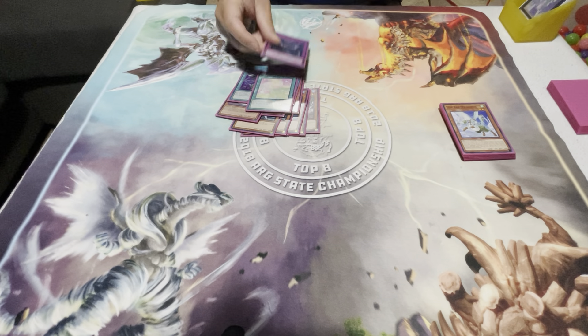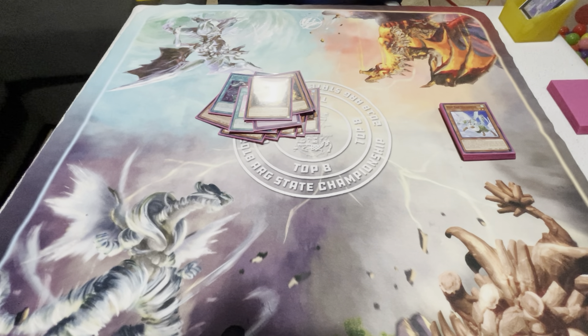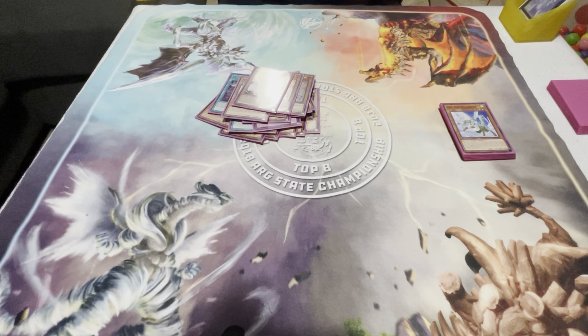For hand traps, I'm going with three Impermanence, three Droll & Lock — Droll & Lock is the best hand trap currently in the format — three Veiler, and three Ash Blossom. Ash bounces in and out of this deck profile quite a bit, whether it be Ogres or whatever. I play three Iris Sword Soul — they bounce in price but I got mine pretty cheap. There are so many ways to get Iris Sword Soul out in this deck, and of course you can't play without the one Called by the Grave.